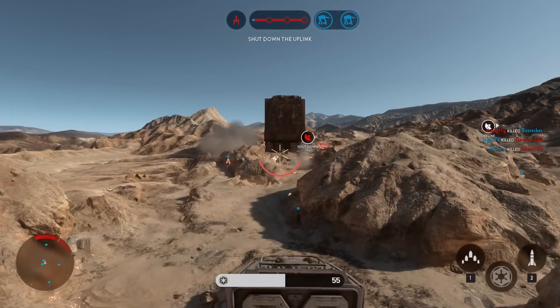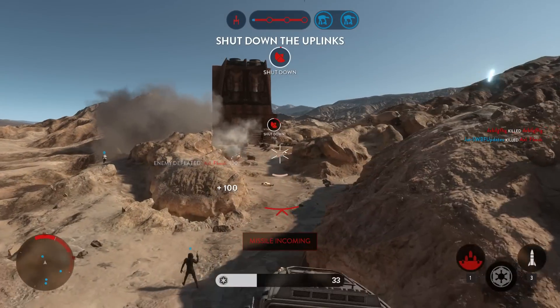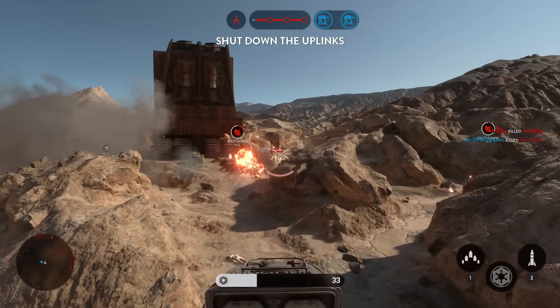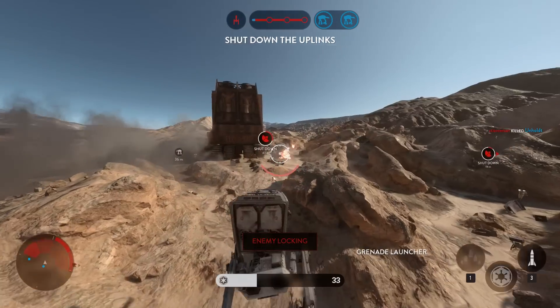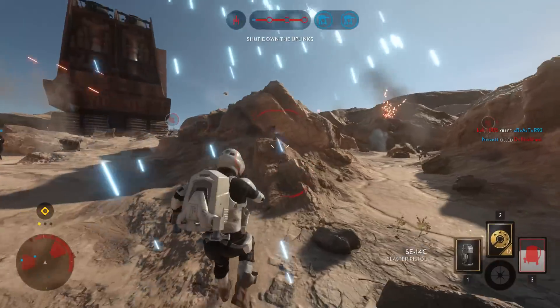On the other side of the AT-ST, one tip I can give you is that you can instantly exit the vehicle at any time. I often see people getting killed in the AT-ST when they have just a few percent HP left, and if they knew that they could exit they probably should have done so as it means that you won't die and have to respawn all the way in the back.